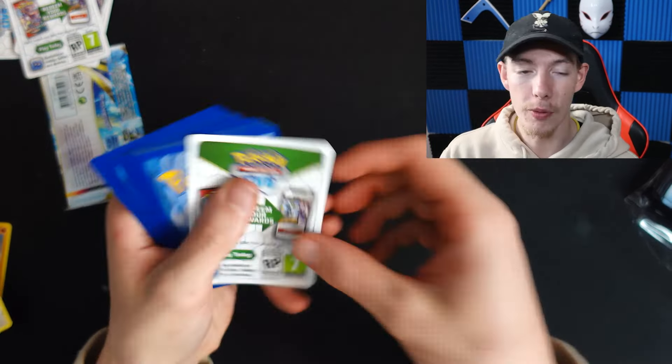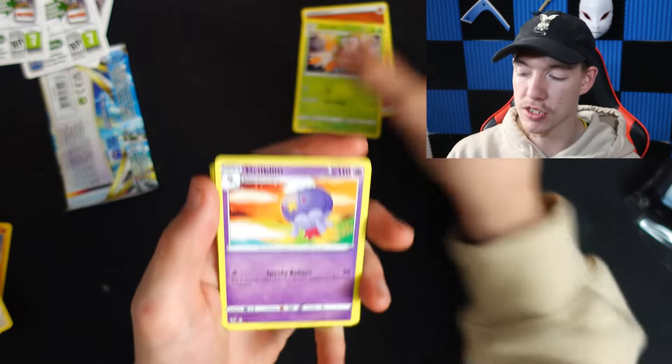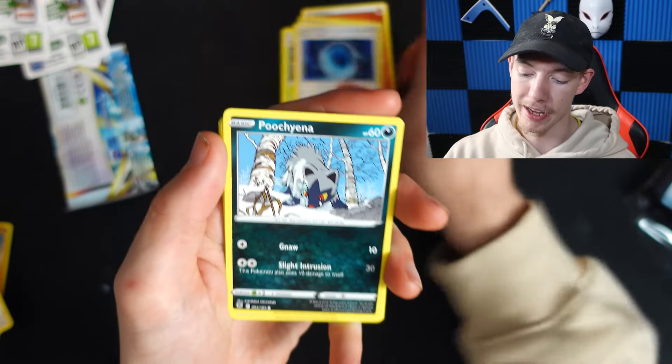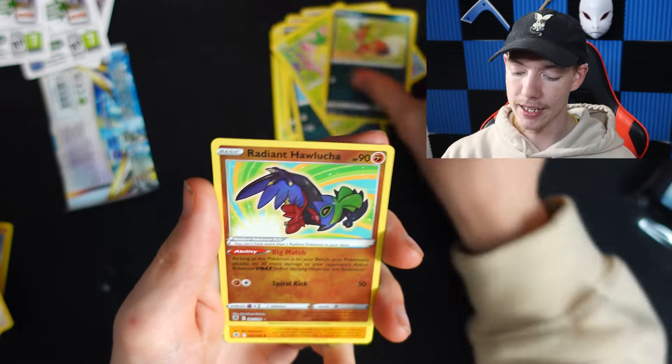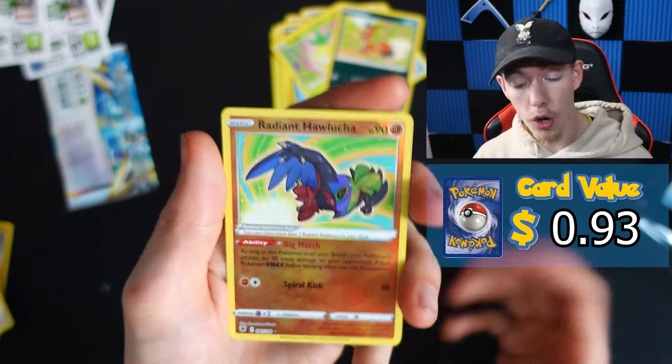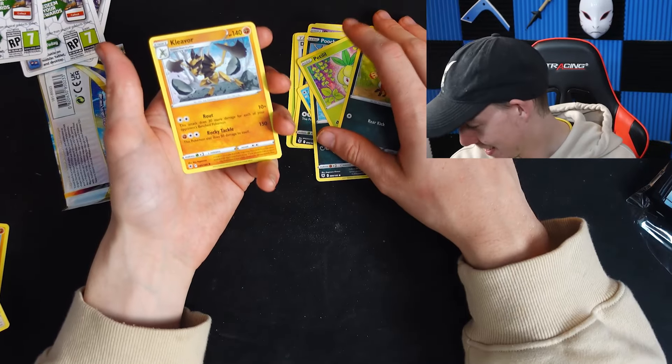Oh my god, what is going on? Can you give us one? This card is beat up — even if there was a small chance it was gonna be a banger, it's beat up. So we're not looking too great. Nickit — we get the Radiant Hawlucha. Not too bad; we already have this one, but it's a pretty solid card. Pokémon, please mix up the cards — don't just give us the same stuff.